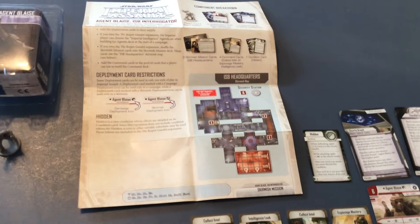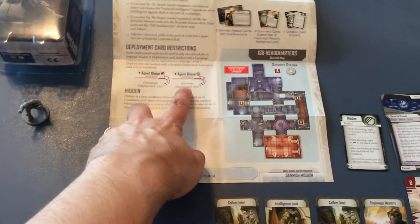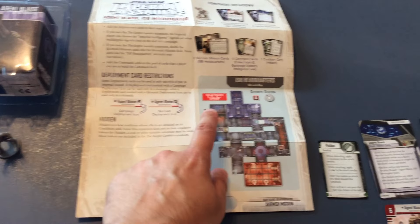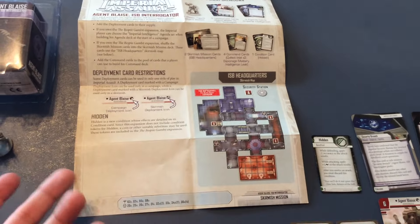We have his little rule sheet that points out the difference between the Campaign and Skirmish deployment icons, in case that's been confusing to anyone. We also have an ISP Headquarters Skirmish map, which does require the Bespin Gambit to be built — you need those map tiles, though there's not very many of them. Same thing for Security Breach for the side mission.